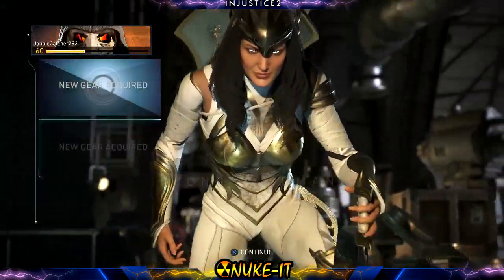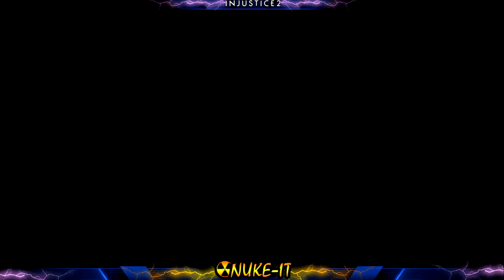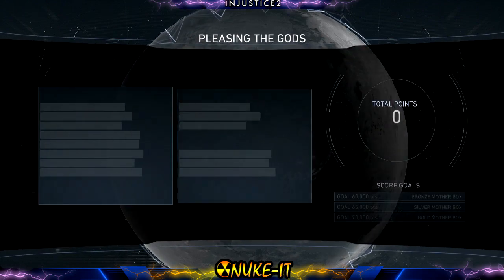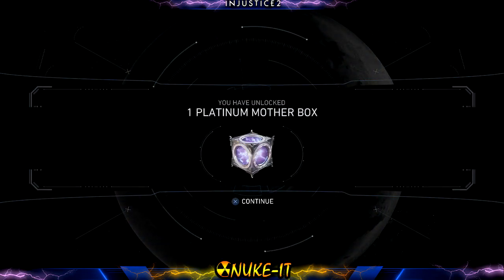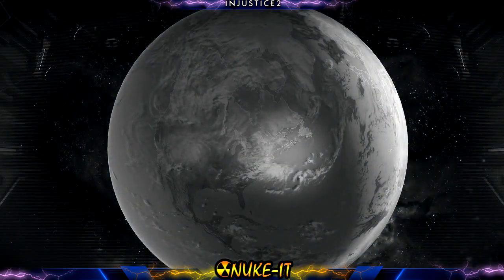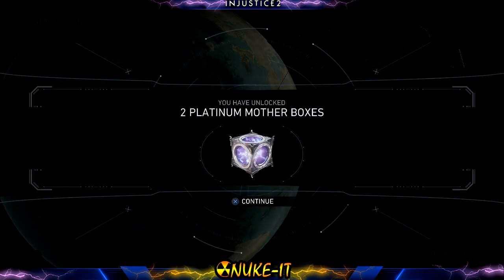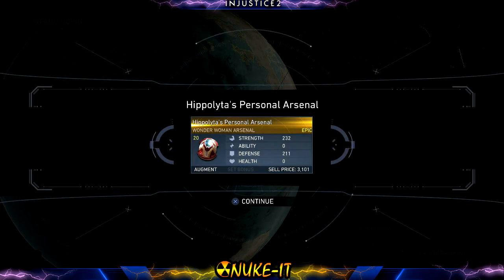Alright, so with that we're gonna get some new gear — not too concerned about common gear. Let's see what we get. Pleasing the gods complete — total points — three mother boxes for doing that. There's our platinum mother box, Wonder Woman head, epic arsenal. And now we get our multiverse objectives complete as well — another two platinum mother boxes and 25,000 credits.